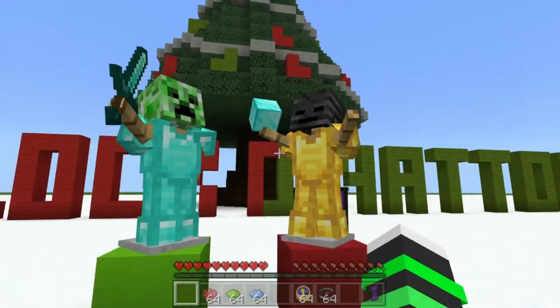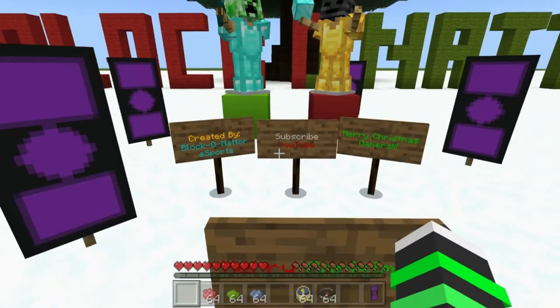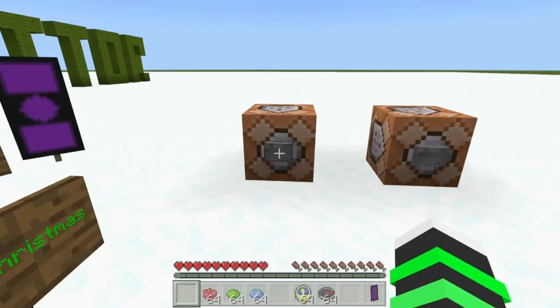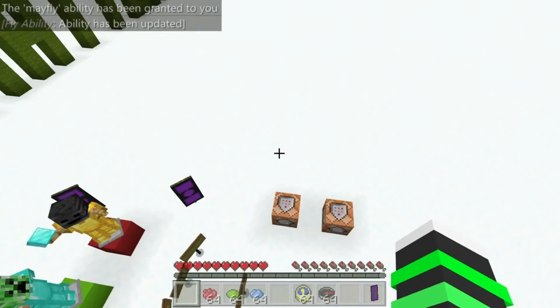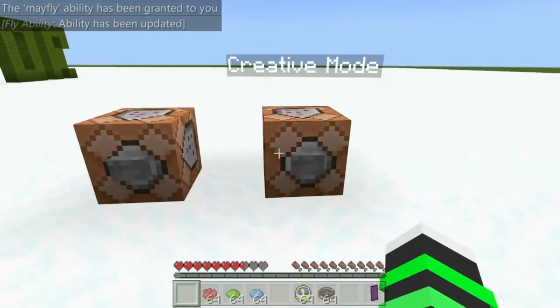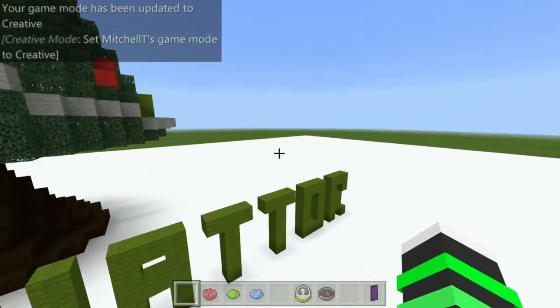I've got some lovely mascots, I think that's the word for it. We have the fly ability with command blocks which can make me fly, and this one as well which can turn me into creative mode.